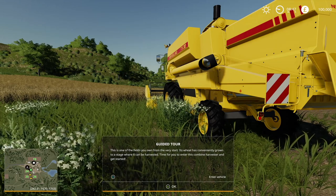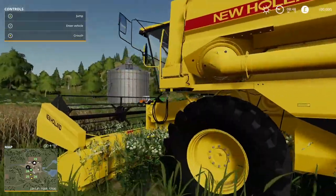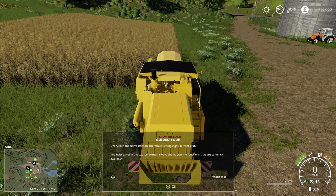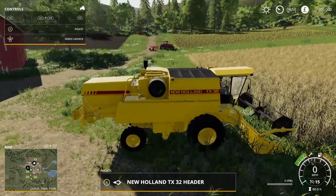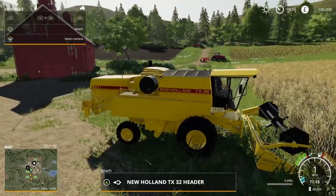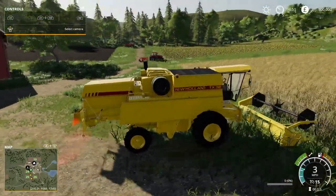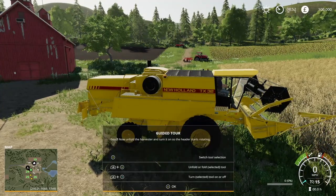The guided tutorial says: this is one of the fields you own from the very start — its wheat has conveniently grown to a stage where it can be harvested. Time for you to enter this combine harvester and get started. We press OK and climb in by pressing X. Nice engine noise. Now we need to attach the harvester head that's sitting right in front of it. This is a New Holland combine harvester and it's been nicely modeled. We reverse a tiny bit, then move forward, and when we get close enough we press A — that's now attached nicely.